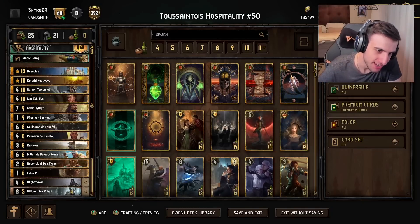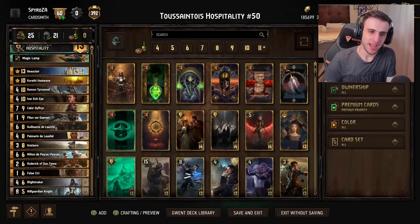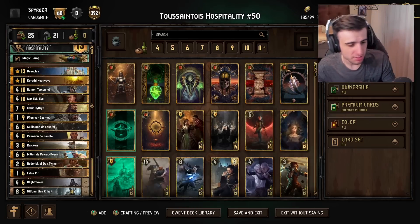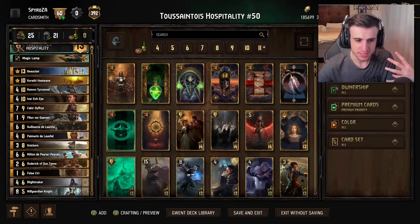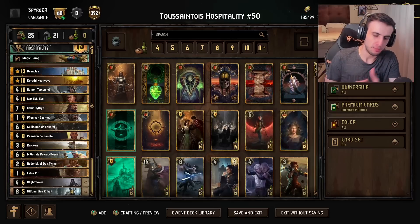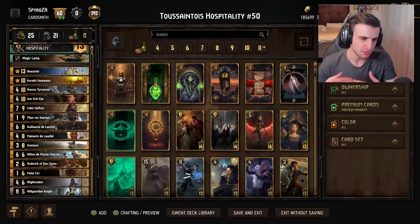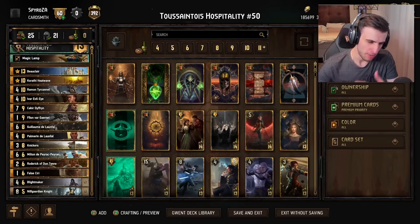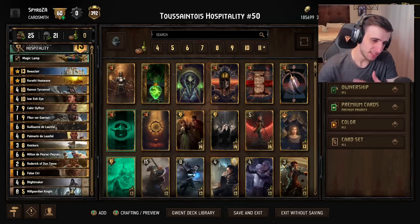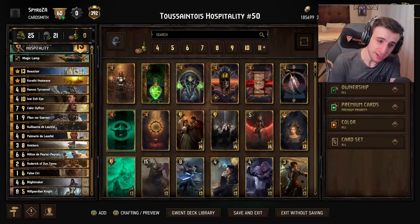Hello everybody and welcome back to another deck guide. Today we're taking a look at Nilfgaard, which is an archetype — enemy boost steal, I'm not sure what to call it. The gist of this deck is you boost up your opponent's cards and then steal their power, which is a weird archetype. One would think at first glance this deck is very dependent on your opponent's deck, but for the most part it can do well against many decks. The only things it's really vulnerable to are decks that play Yuridan, multiple punishers, or engine-based decks that lack control.